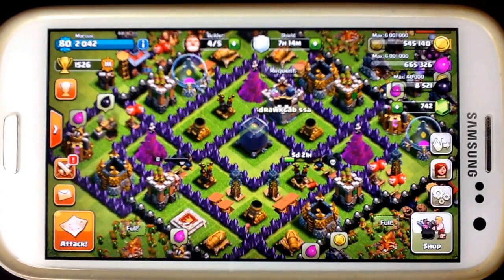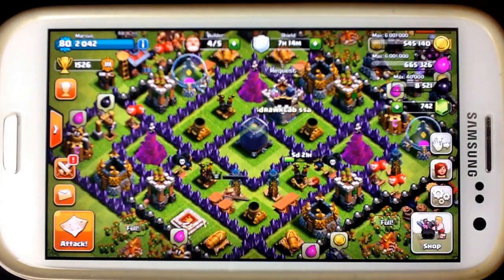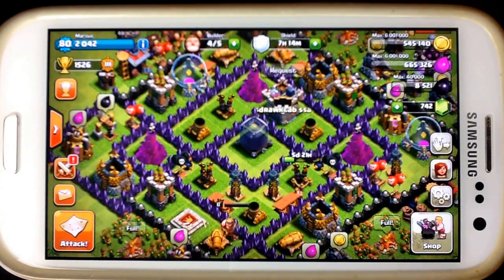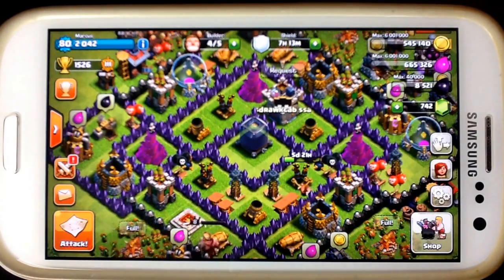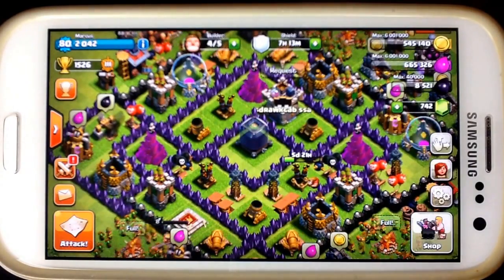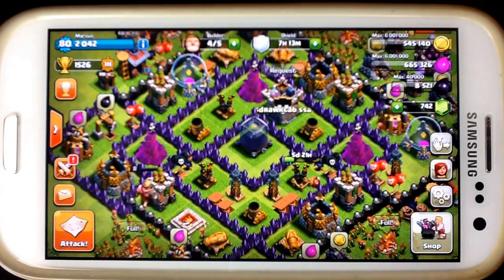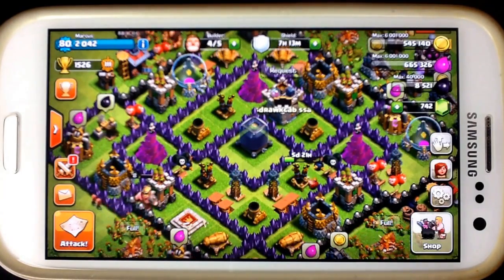You're also going to be able to find easier Dark Elixir the higher trophy range that you go. And this involves no gems, no nothing. I know a lot of people will save up their gems to get their Barbarian King, which I do not recommend. As easy as it is to get the way I'm going to show you, you will not need to spend gems to get the Barbarian King. Instead, you can spend your gems on another builder.